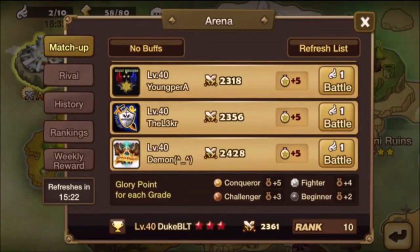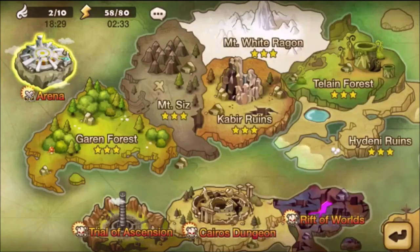Hey guys, Duke here. In my Summoner's War Farmville series, I'm going to highlight powerful, farmable monsters. PvP today is dominated by tanky nukers such as Theomars, Perna, and Escher. But what about those of us who aren't lucky enough to summon one of those bruisers?